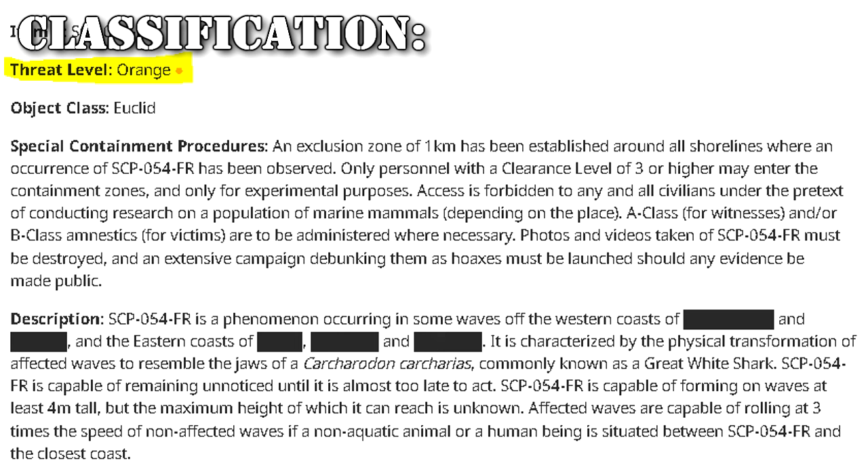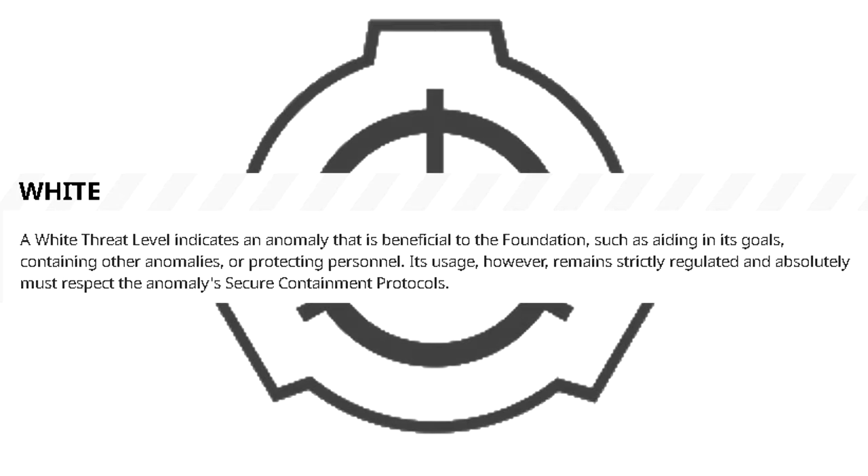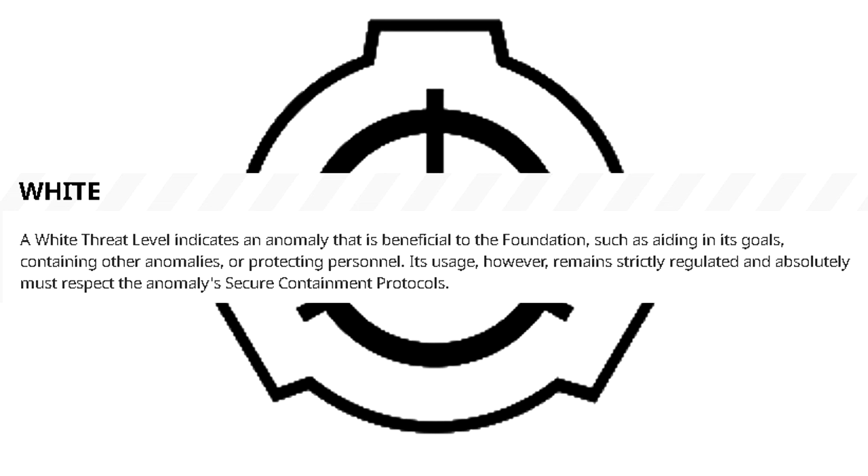The Foundation utilizes the following threat levels, each associated with a different color. White: A white threat level indicates an anomaly that is beneficial to the Foundation, such as aiding in its goals, containing other anomalies, or protecting personnel. Its usage, however, remains strictly regulated and absolutely must respect the anomaly's secure containment protocols.